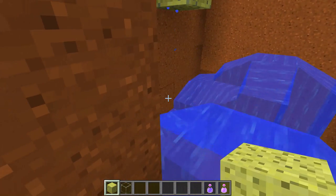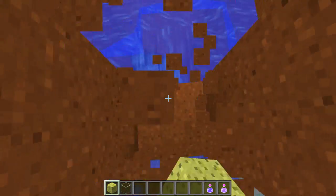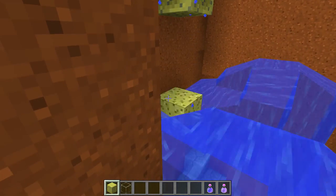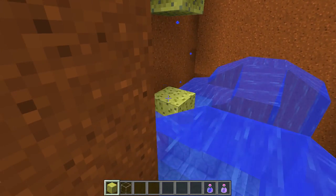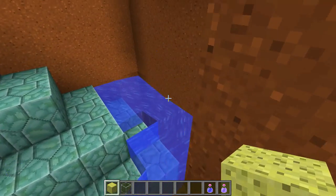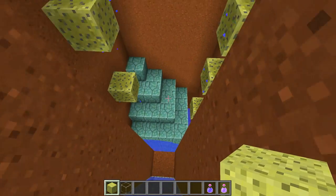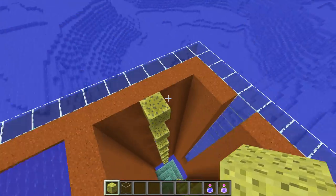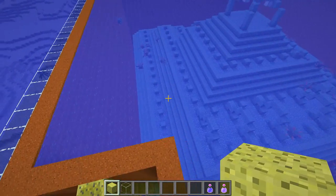I'm not sure why the west-east orientation works so well, but if you always place sponges to the west and east you can clear all the water in each area without placing them in a random pattern. This makes it really easy to reclaim the sponges — just dig down from top to bottom and collect them all. You can also reclaim the corner sand once that section is dry.